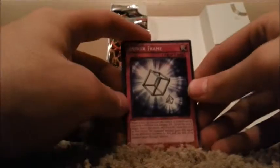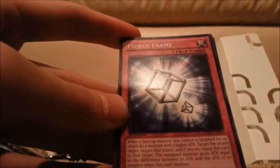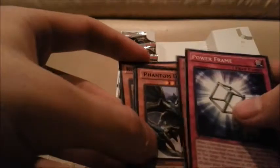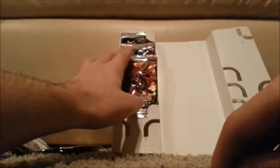Another Mosaic. Power Frame — interesting. Power Frame. Ultimate Tyranno. Phantom Dragon. Flame Tiger. And Block Man. Not bad — actually, it is pretty bad. I'd like a god card.